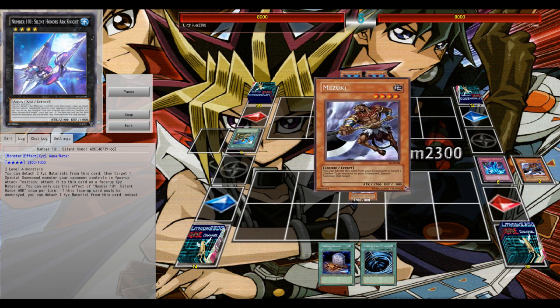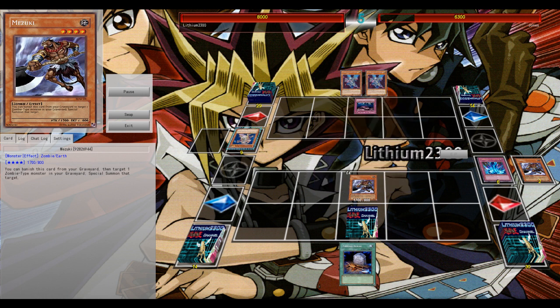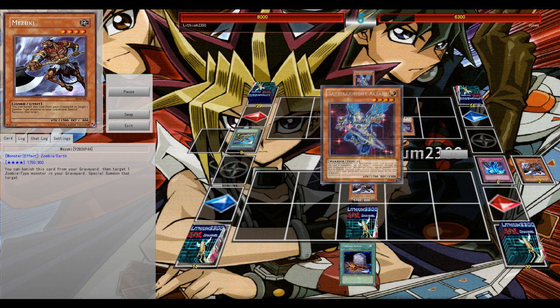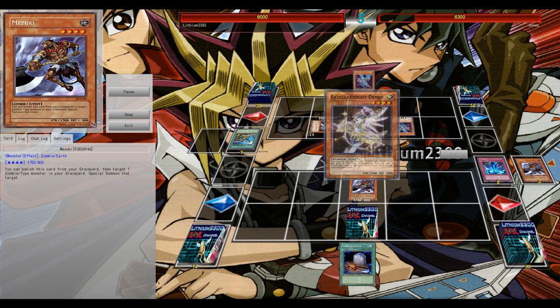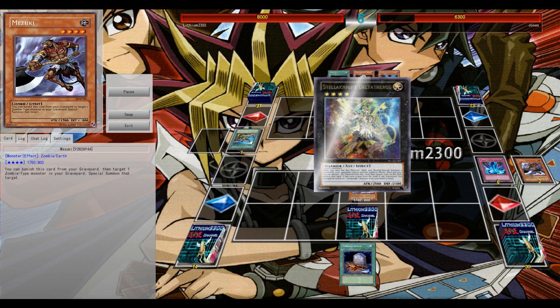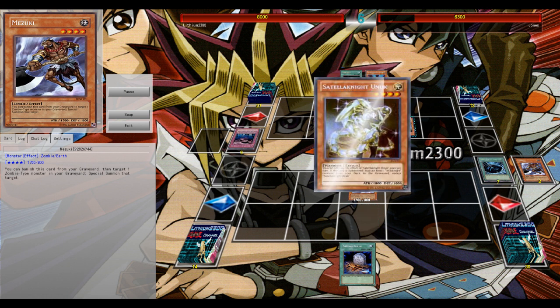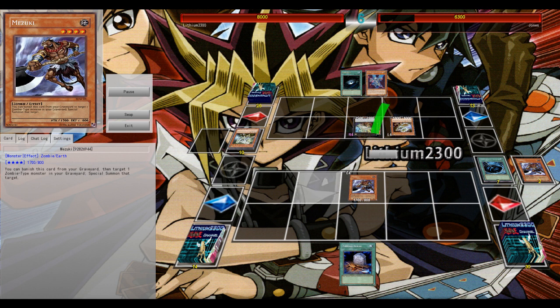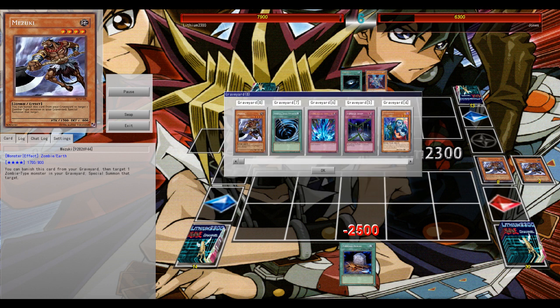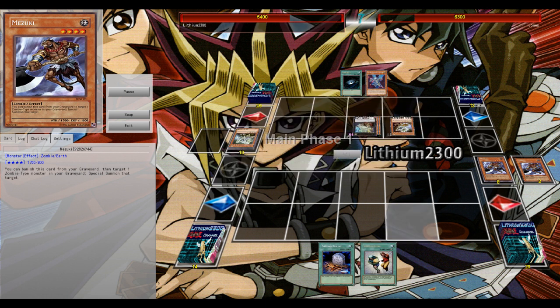Topdecked into Typhoon — I'm not going to activate it, I don't want to Typhoon something like Call of the Haunted or Breakthrough Skill. Maybe his own Typhoon, so that's why I set my own Typhoon for later in the duel. Also keeping Foolish Burial in hand — I think I have Mizuki in the grave, or at least Mizuki on the field. I have a Unizombie set up, and thanks to Foolish I can set up the Malicious, which is going to be very crucial.